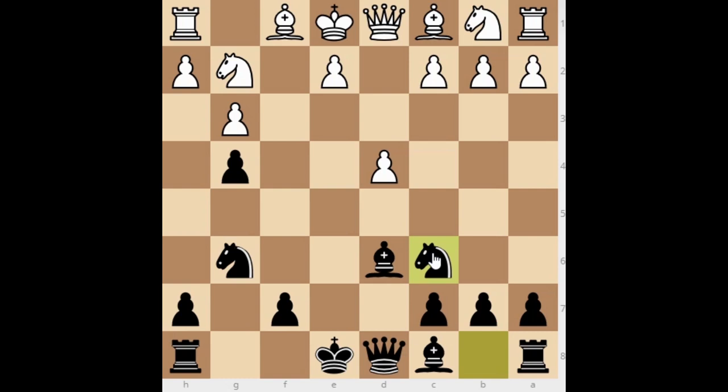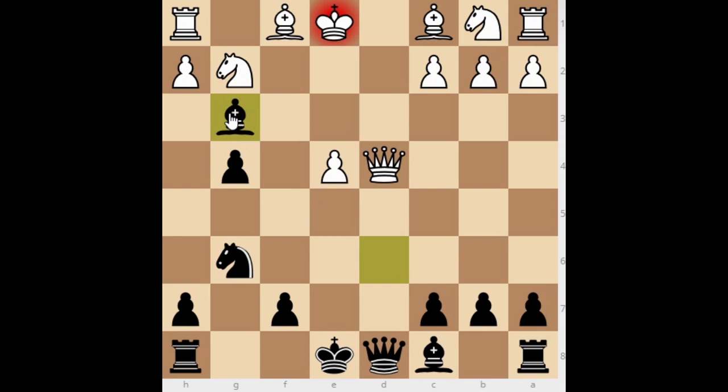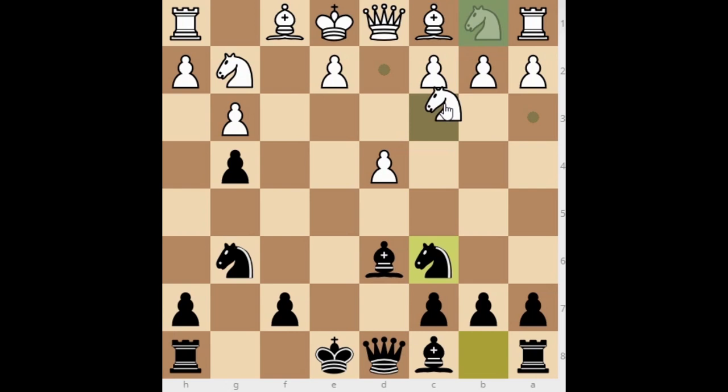First, develop your knight to c6. This is a critical position — your opponent will be thinking about attacking with h5 and h4, crushing the kingside quickly. So he thinks he needs a counterattack, and plays e4 — a very natural move threatening e5. But this is a big mistake: we simply capture the d-pawn with the knight. The queen cannot capture back because after queen takes d4, we have a bishop check and the queen is hanging.